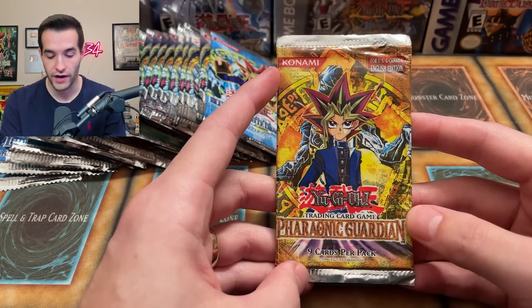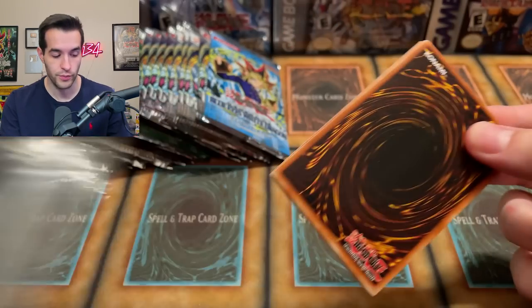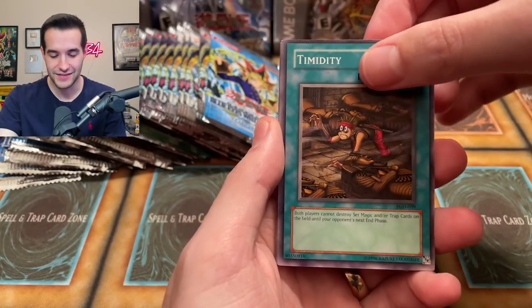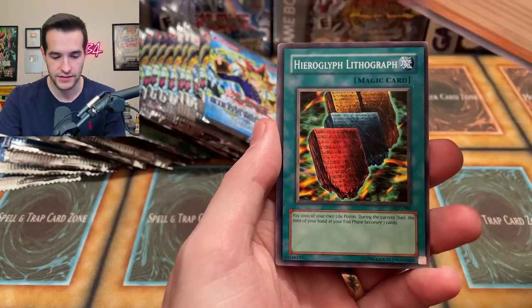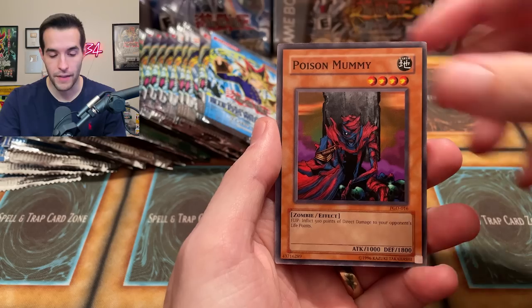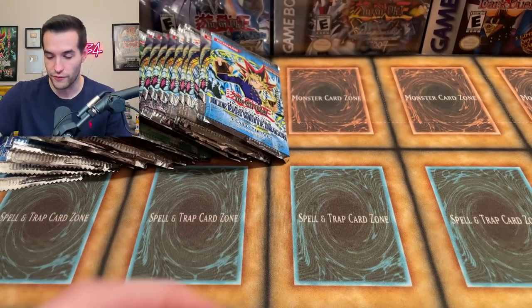Now we have an actual original pack — a Pharaonic Guardian pack. In here we could get Metamorphosis, Trap Dust Shoot, lots of valuable commons, and some cool foils. I'd love to see Ring of Destruction or Hell Palmer — there's a lot of good options. Pharaonic Guardian has a very strange cutting where it almost feels like you're going to get a paper cut opening these. We pulled: Timidity, Non-Aggression Area, Mucus Yolk, Charm of Shabti, Hieroglyph Lithograph, Cryuel, Buster Rancher, Poison Mummy, Gravekeeper's Raucher. If we can pull any foils out of here, it's going to be awesome.